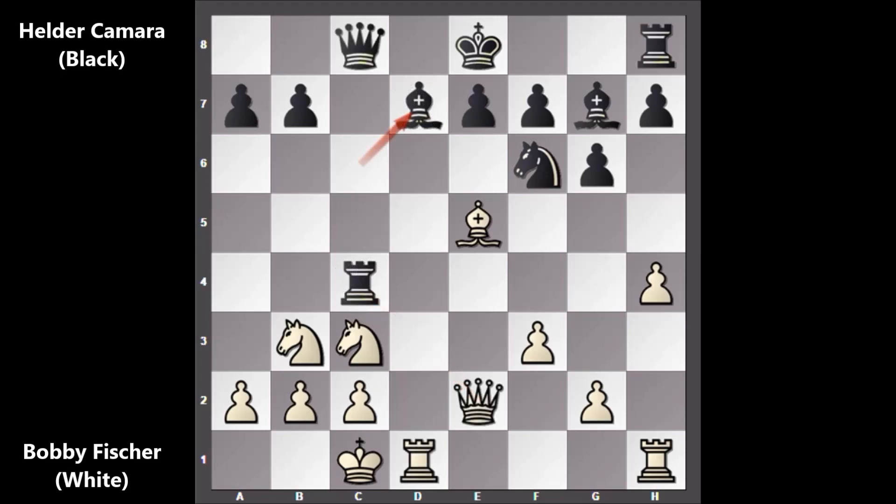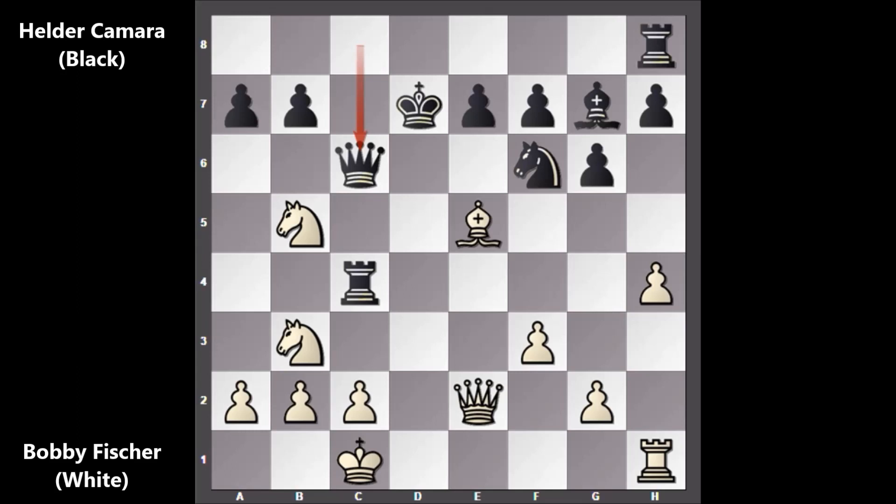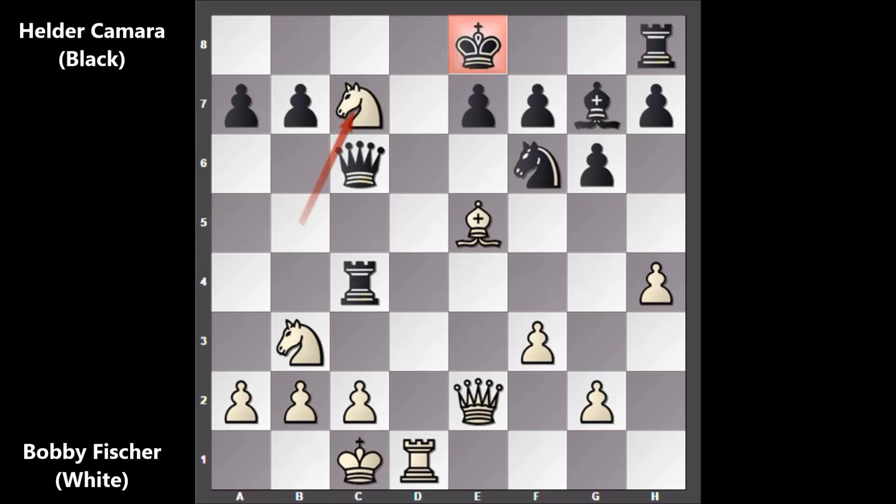So in the real game, Bobby Fischer kept his sharp eyes on the Bishop and played Rook takes on D7 — sacrificing the exchange — and King takes on D7. Knight to B5, Rook to D1 is next, and in this position Helder Camara played Queen to C6.